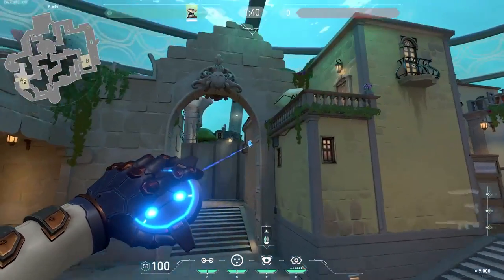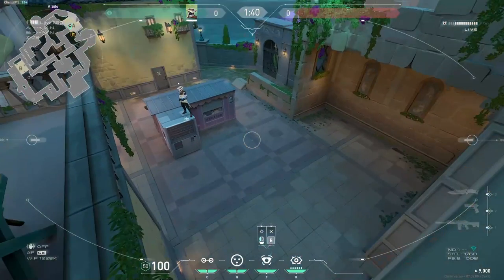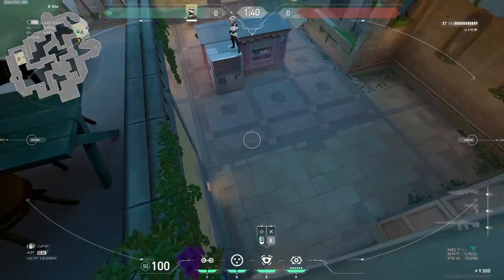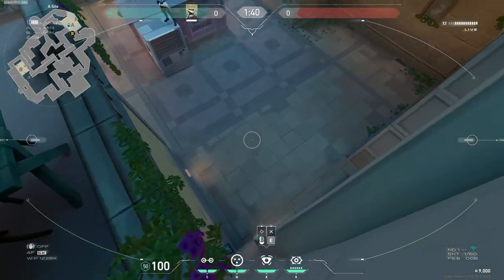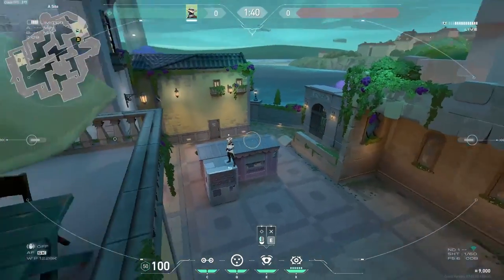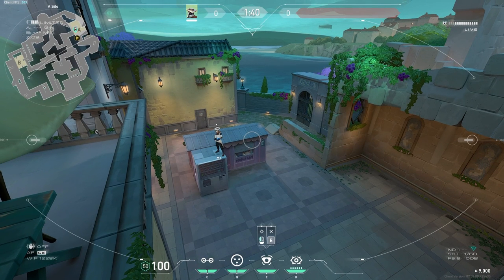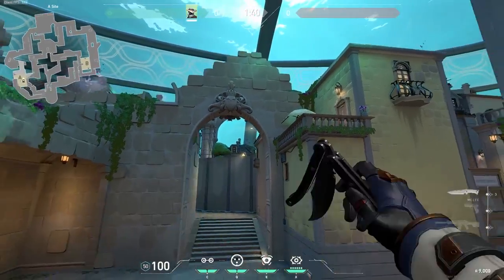A variation of this cam can be on the wall like so. It gives you a slightly better view of site because you're not blocked by this ledge. It's nice — you don't get the early information but it's hidden and people are less likely to shoot it because they're not going to turn around, look up, and break the cam. So this is a good cam.